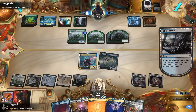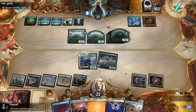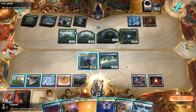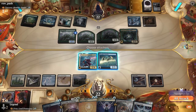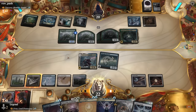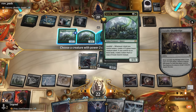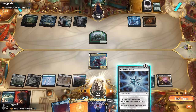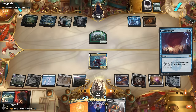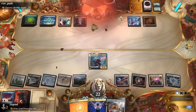A Polluted Delta triggers Scute Swarm several times so our opponent has a scary board. Tatyova comes back, but Glyph Bridge is pretty brutal here — we send in Thought Monitor and play Glyph Bridge. We use Buried Ruin to eventually get back Portal to Phyrexia. After the trade, I keep Urza and bounce the Scute Swarm token with Cyclonic Rift. Our opponent has seen enough — on to the next one.